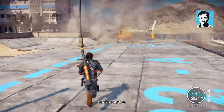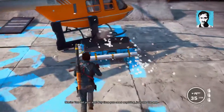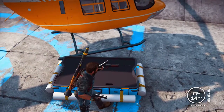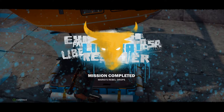Damn — not bad, Mario. I think it's dropped a whole — if you need anything, just use the app. But we can only supply what you can find, so get cracking. Oh — two-handed action, babe. Mission completed — Mario's Rebel Drop. Complete missions, baby.